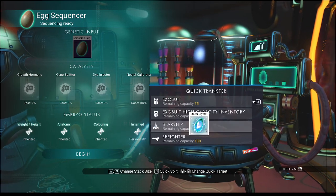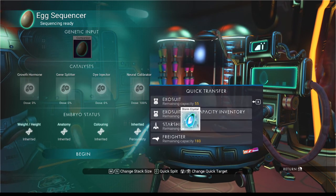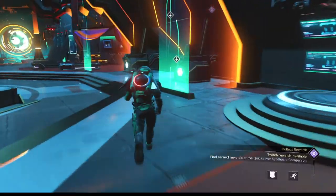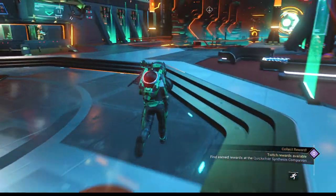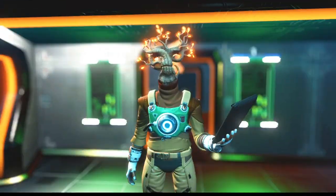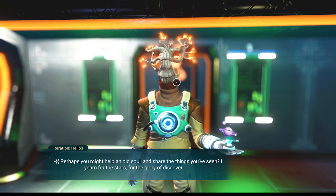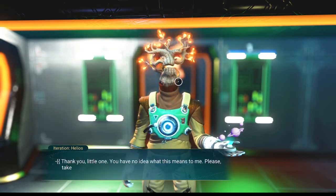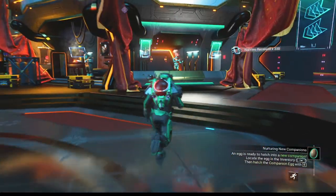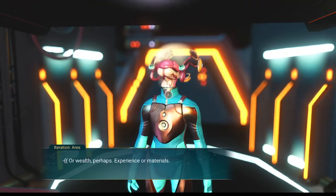Another thing we can do is use our saves. Save made. If we had used our last storm crystal and we weren't sure if we needed more, we'd go to the ship, make an autosave, hatch the pet, and check its stats like we're about to do anyway. Let's give some planetary data here for some free nanites. And if you weren't done yet, you just reload your autosave and go get the minerals you need to continue increasing your stats.